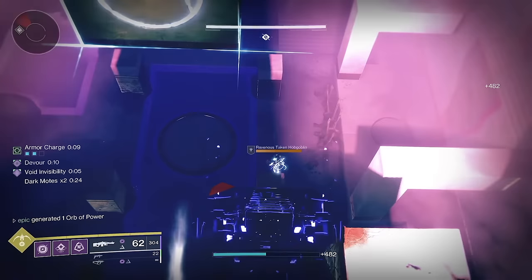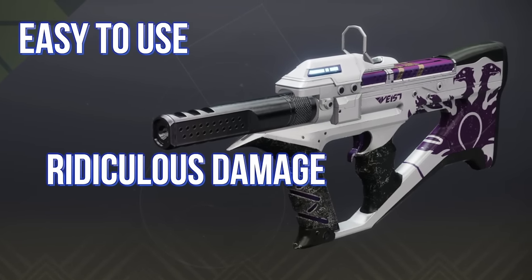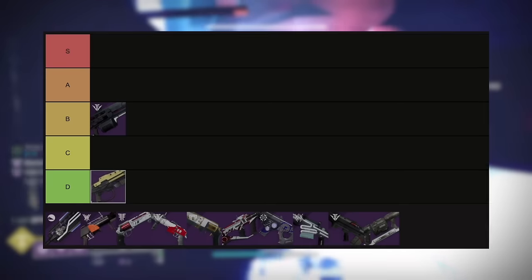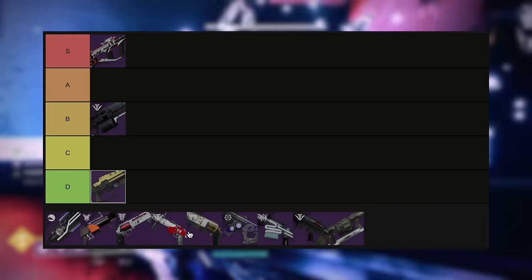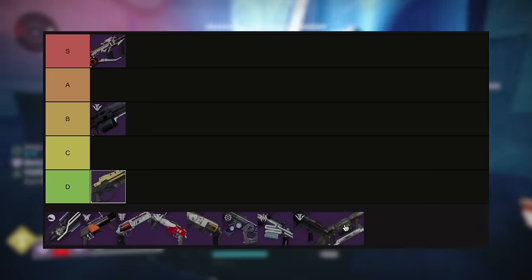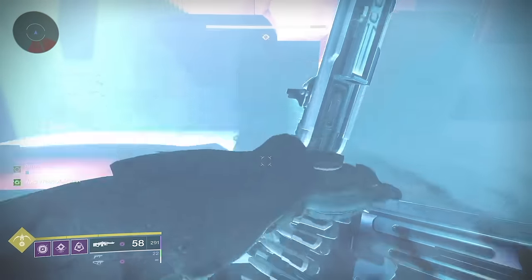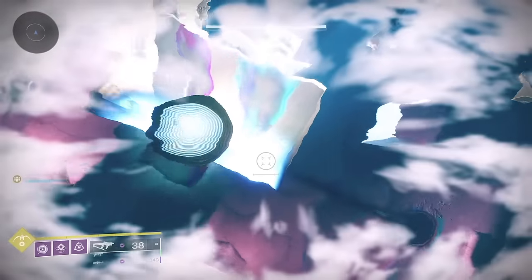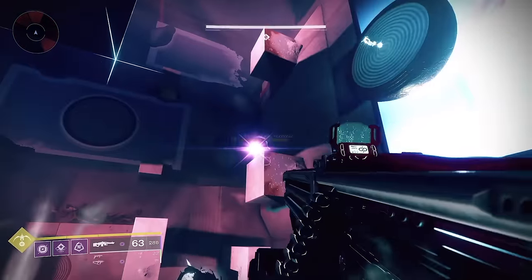Now speaking of minimal impact, let's talk about Recluse. Nobody wanted this thing back in the day — just a really steady SMG with a near-constant damage buff that killed in about 0.5 seconds. Recluse to me is an easy S tier. It defined the PvP meta for a time, it defined the PvE meta for around two years, and is easily one of the most iconic weapons in Destiny 2. Now that it's got new traits, I think it's going to find a really cozy spot in the new sandbox.